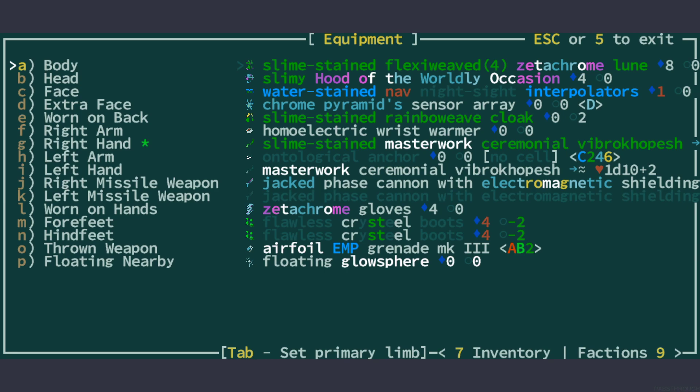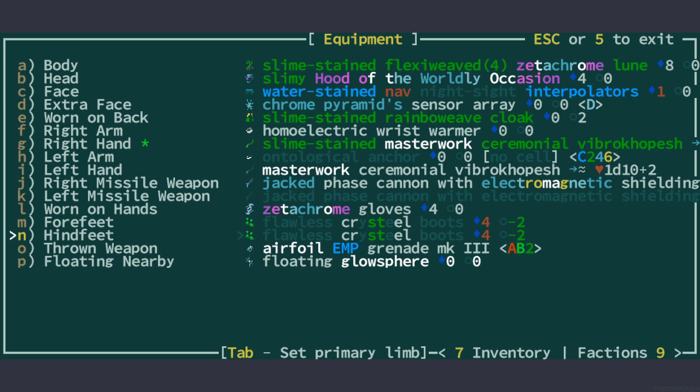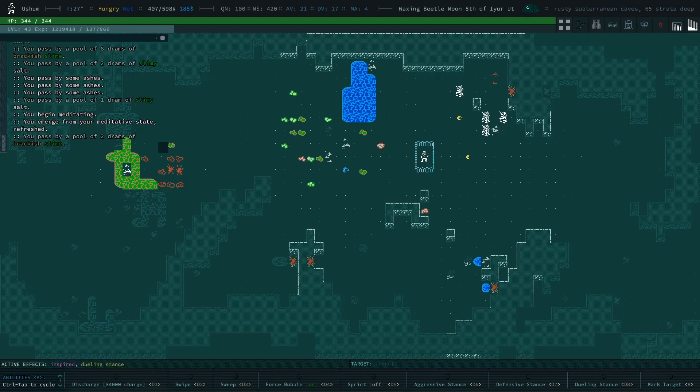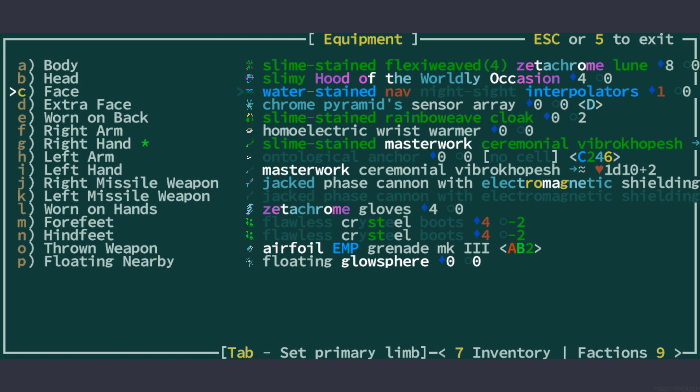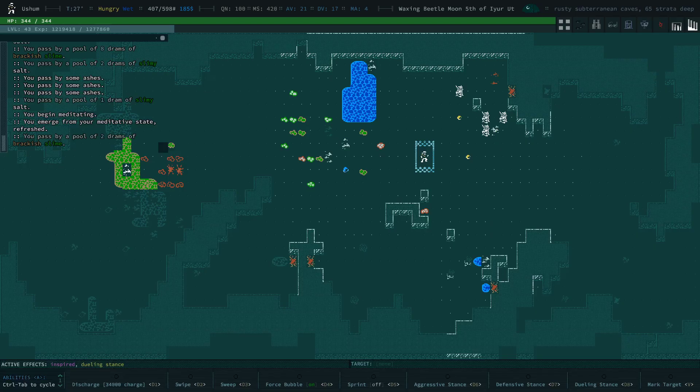I found a bunch of cool stuff. The Zetachrome gear has become extremely rare, and we have a few things here — a Zetachrome loon, a Zetachrome helmet apex, and gloves. The rest is flawless crystal: flawless crystal boots. This is actually not the best equipment. I got a Chrome Pyramid dismantled at some point, so this is a plus-3 ego face item — essentially the face of a Chrome Pyramid. That gets me plus 3 ego, which gets added to force bubble. We also have Night Sight Interpolators, which I'm powering with anti-matter cells.